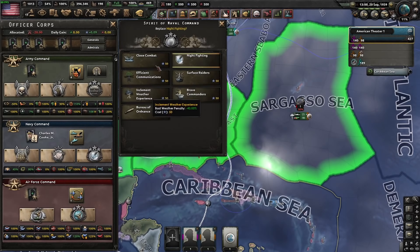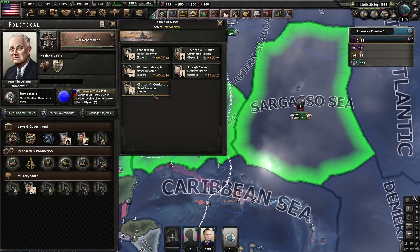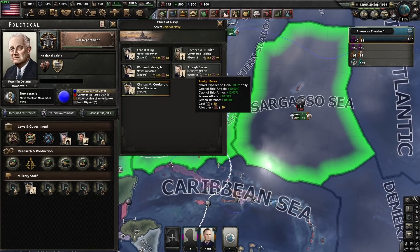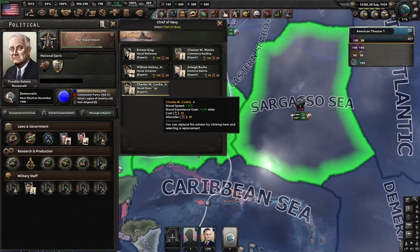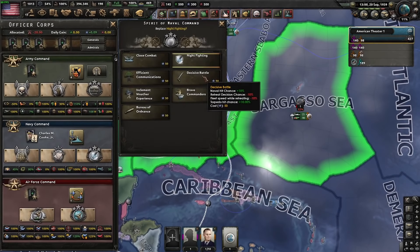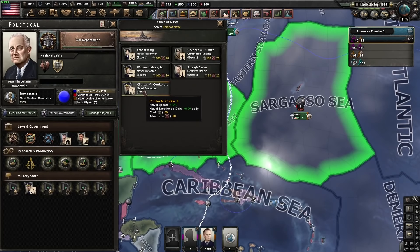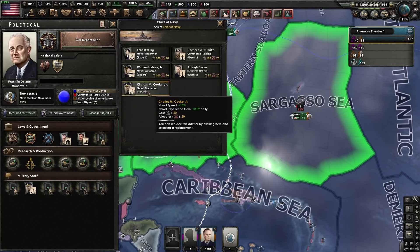Within doctrine choices, the best bet you can get is night fighting. I honestly thought slice of battle would outperform night fighting, but it doesn't. If you know your fleet is going to be substantially bigger, positioning might actually be better to counter the bigger fleet. Otherwise, if your fleet is approximately the same size, night fighting is better than decisive battle. When it comes to your chief of navy, your best bet is naval speed. Even though attack, armor, and defense looks good, naval speed is still better. Naval speed and night visibility versus decisive battle — naval speed wins, because that 10% speed added to destroyers makes them nearly impossible to hit.